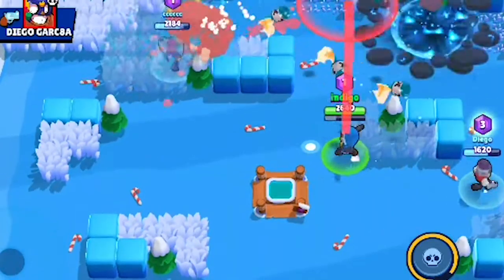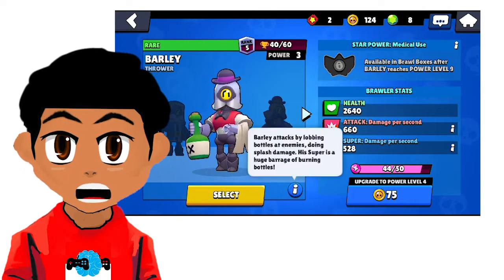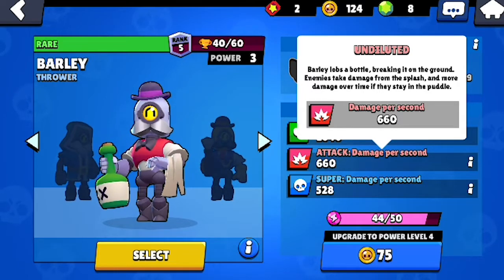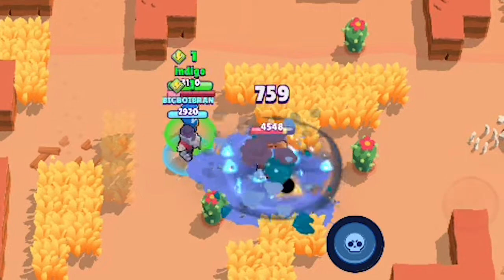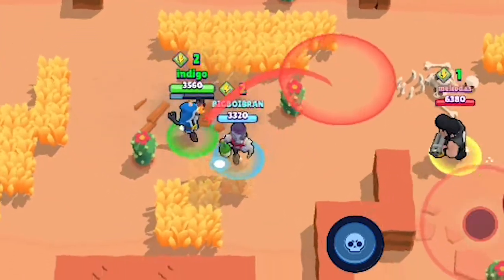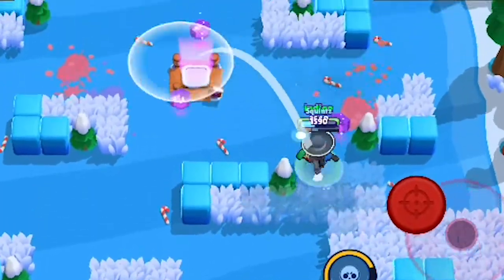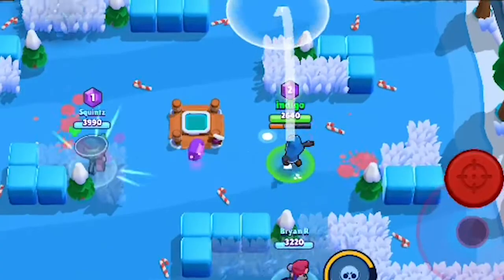Barley's a great character to lock down critical areas of the map and for supporting your teammates with great cover. Barley's main attack is Undiluted, where he throws a bottle of liquid at the enemy that deals initial damage as well as splash damage wherever the liquid lands. The liquid on the ground doesn't last long, but it's enough to scare enemies from advancing. You can throw it over obstacles, so you should always be behind something when attacking.